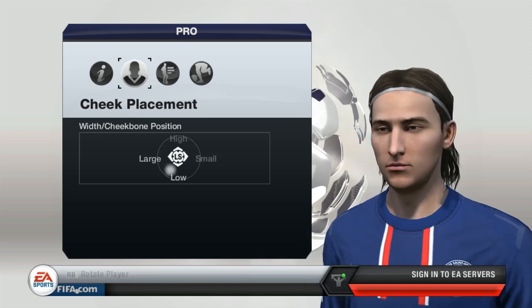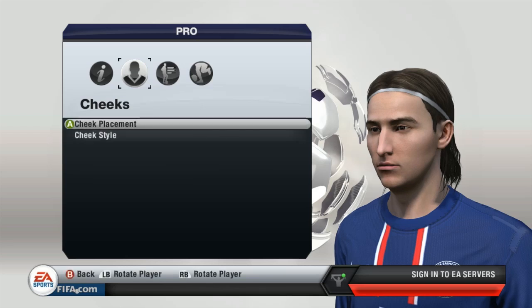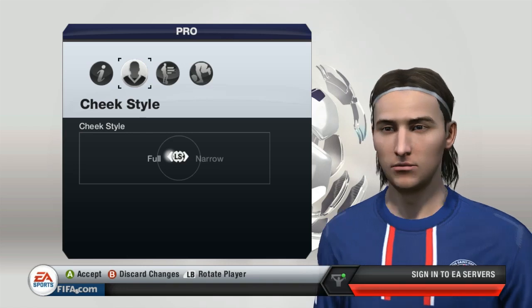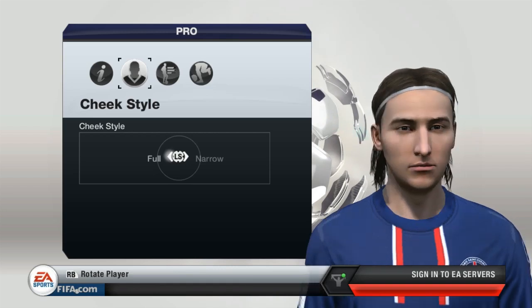For the cheeks, you can play around with pushing them in slightly or pulling them out. They need to be a little bit lower — not all the way down, but kind of an in-between setting. The cheek style should be slightly full as well, because you don't want it to look too skinny. He has a kind of chubby-ish look with the cheeks, so that looks fairly decent.